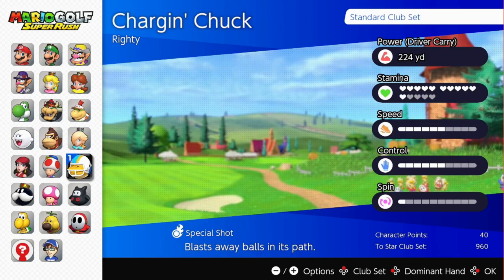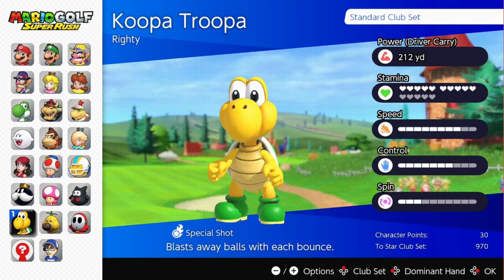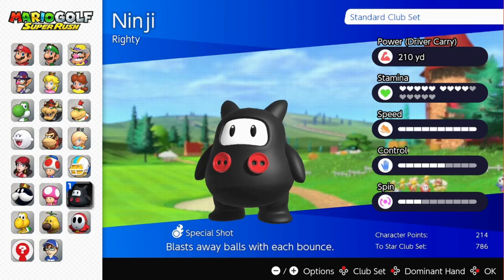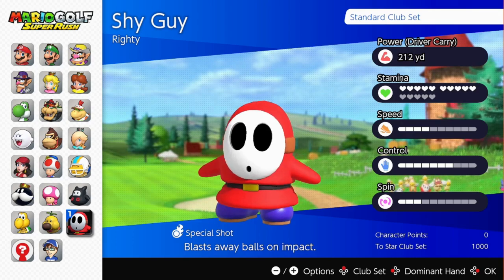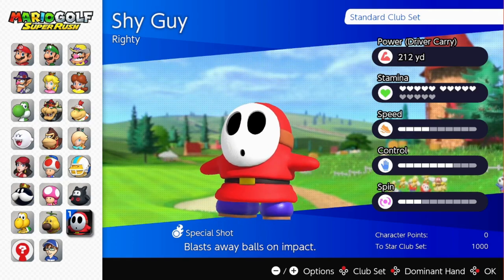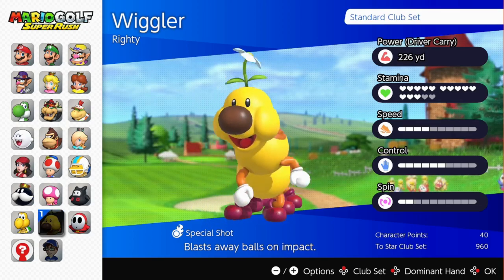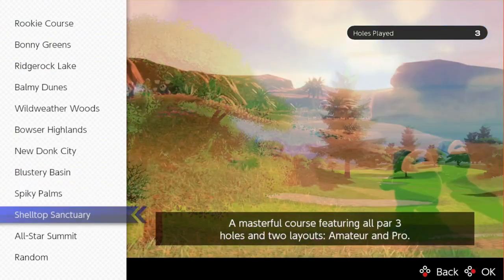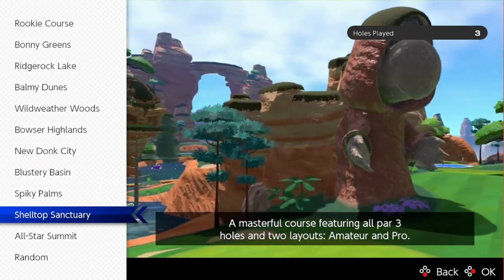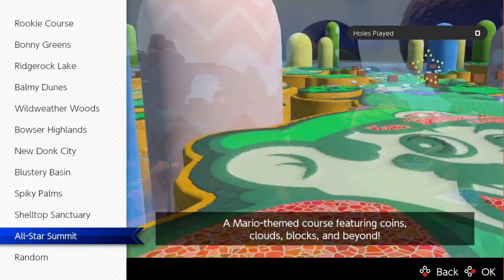We already have King Bob-omb, Charge and Chuck, Pauline, and Ninji — some pretty interesting characters. We also have Shy Guy, which is pretty cool. Shy Guy is expected, but you gotta love Shy Guy.